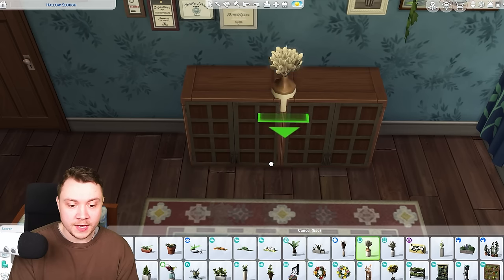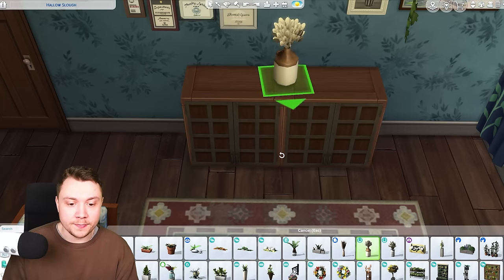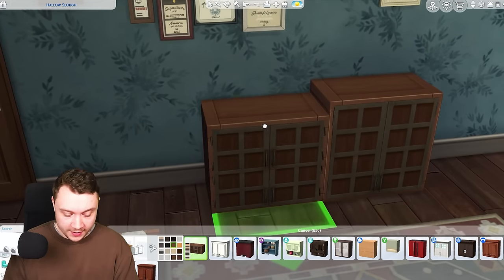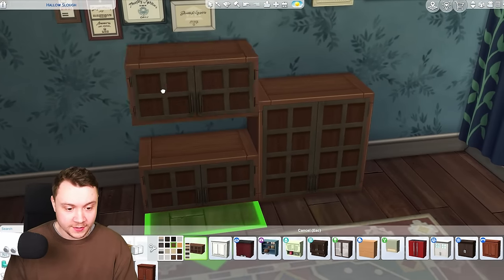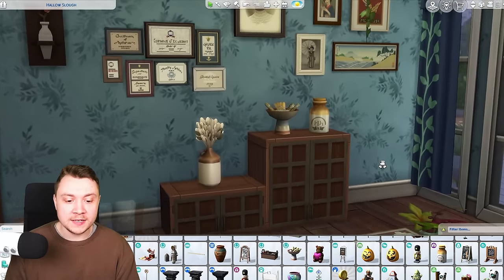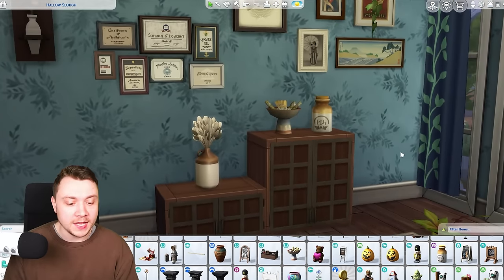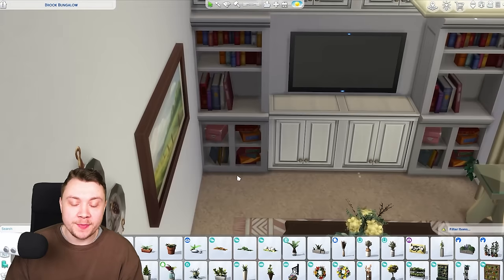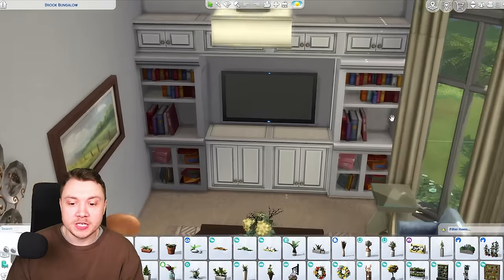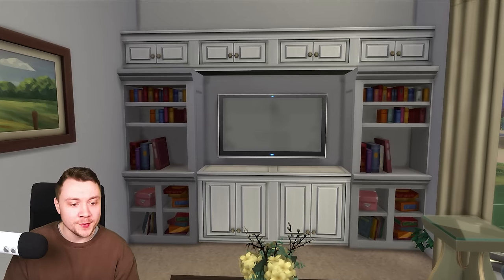Another great purpose is just to make it look like general storage or a side table. This specific one from the base game vault wall cabinets is really, really good for that. You could place two larger ones just like this, then using the Nine key to raise up, you can place different objects on it. Or to be funky, you could do one in a half size and one in the taller size, just randomly placing some objects on here.